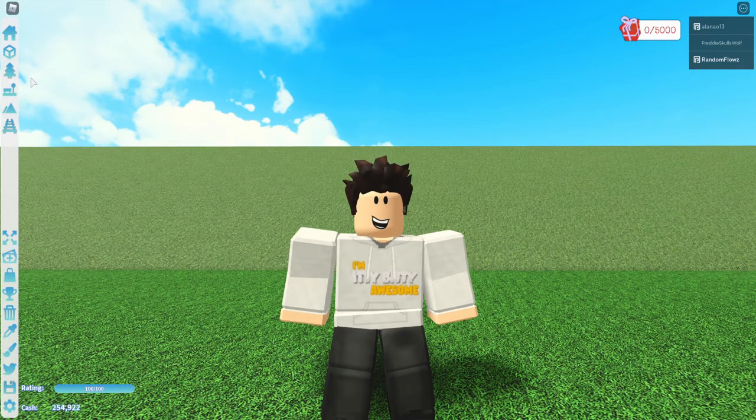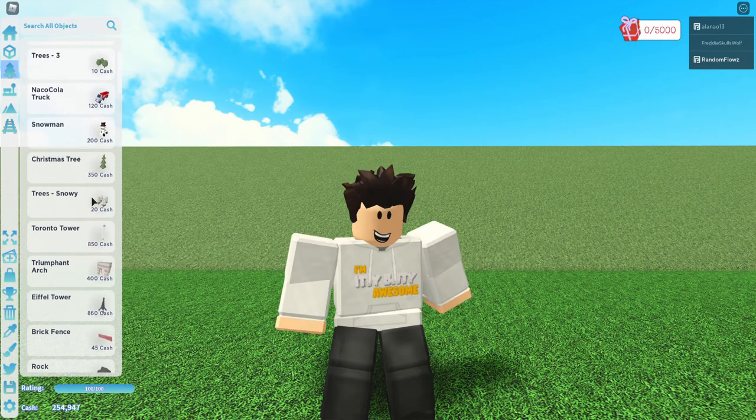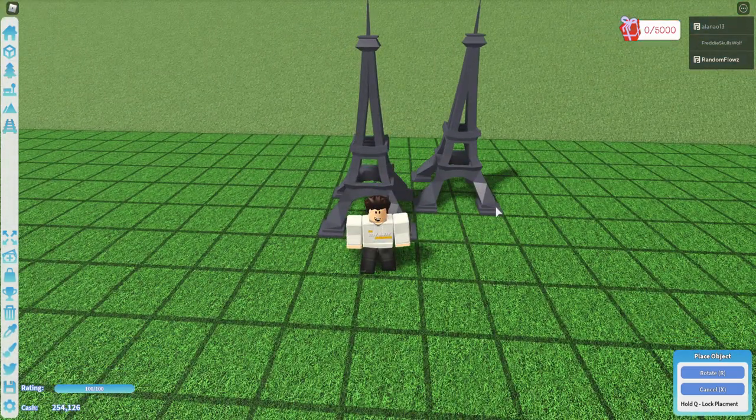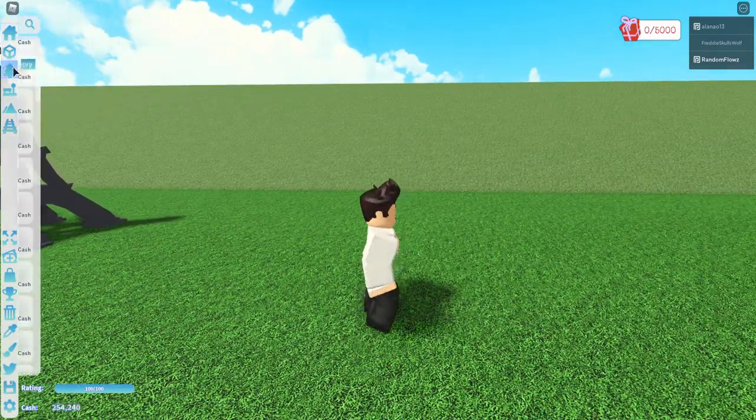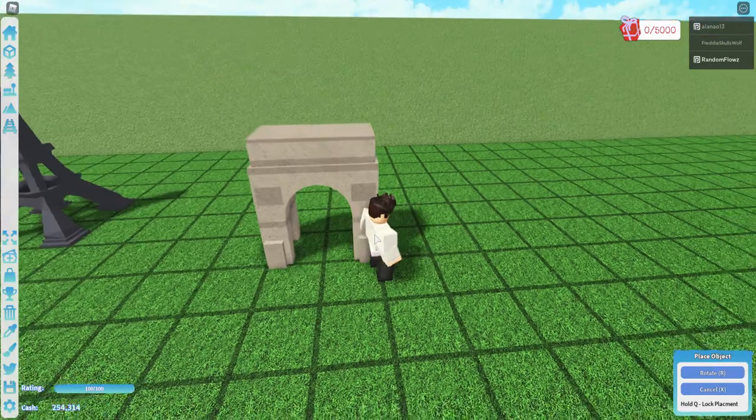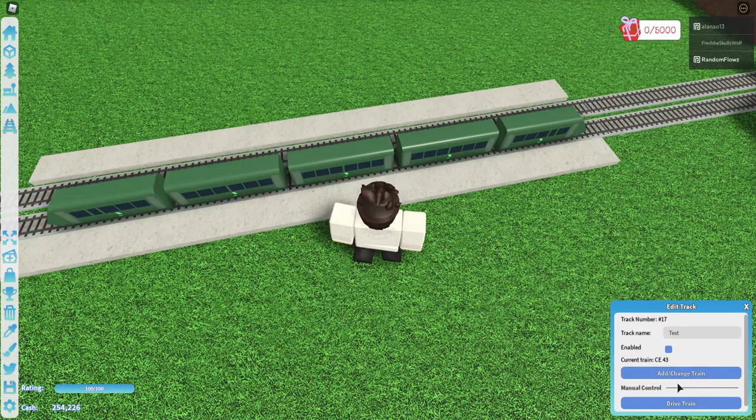This next achievement is called Supposed to be Temporary, and to get it you just have to place an Eiffel Tower. This will unlock a Triumphant Arch and an LT TMV train.